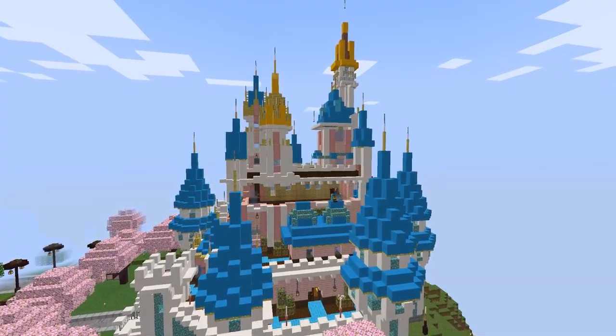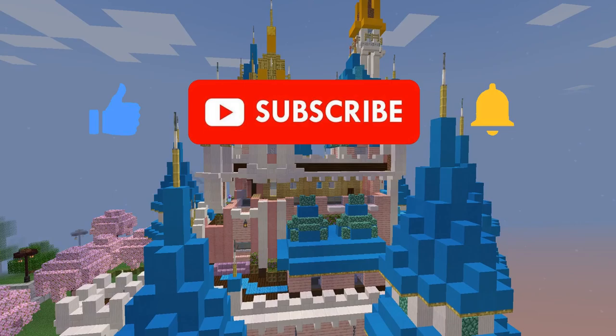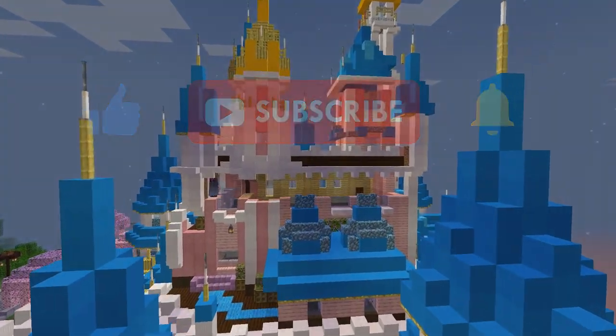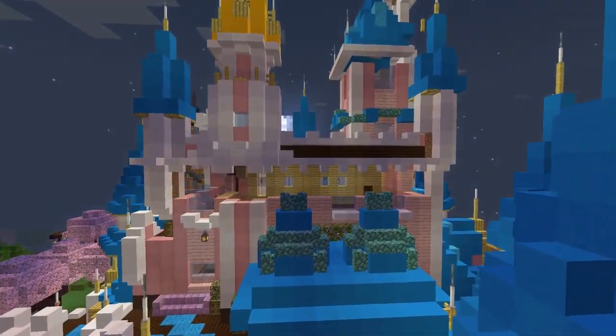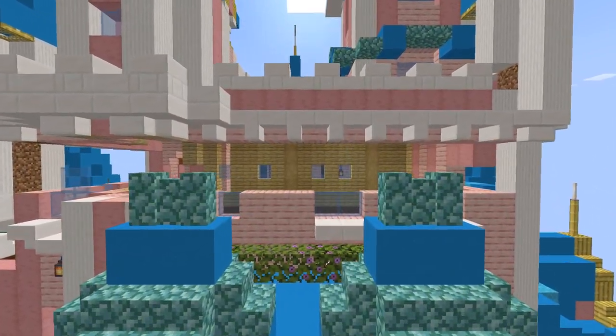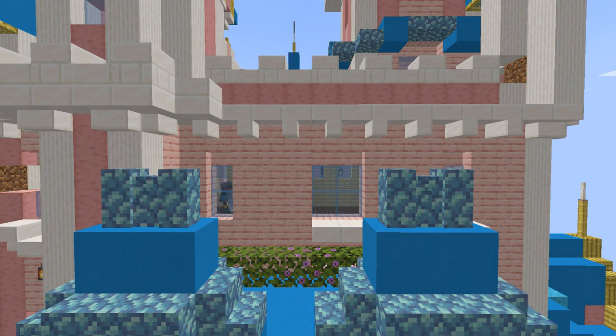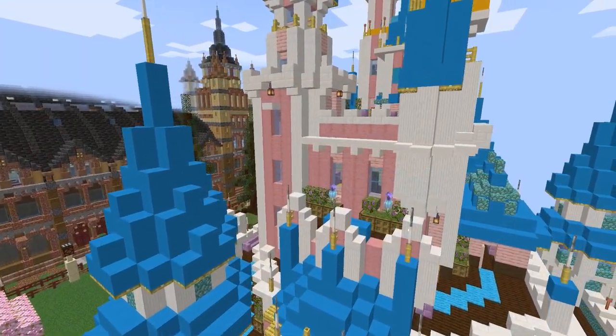If you enjoy my castle so far, why don't you leave a like? It's free and it helps a lot. Light blue concrete might not be the best block in the game but it matches perfectly the color of all the roofs, although I could have created better shapes using a block with stairs and slab variants. When I finally completed all the works, I felt almost relieved that the roofs weren't floating anymore.